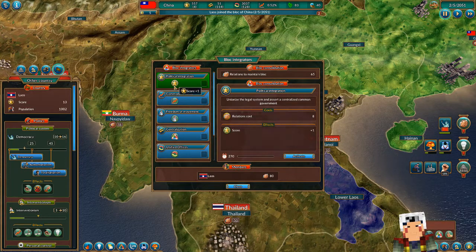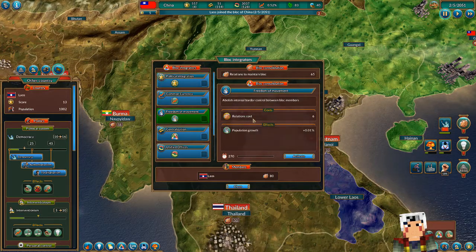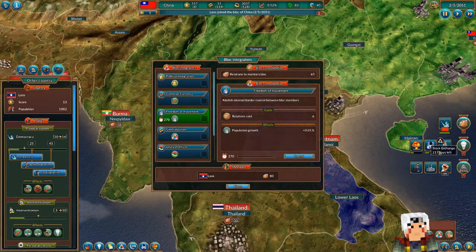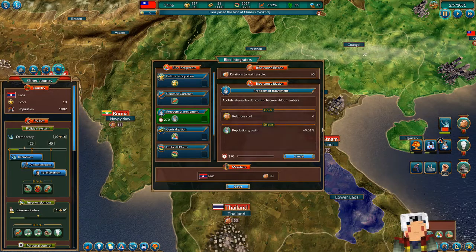That's cool. That just gives us score — really nice. Illegal system research to centralize common government — sure, I'd like that. Freedom of movement — 270 days. Is this now active for 270 days, or does it take 270 days until it's done researching and then it will always be active? I guess we will find out next time.